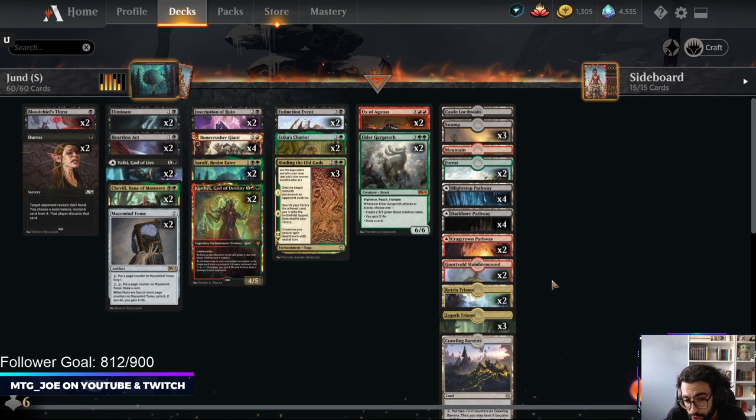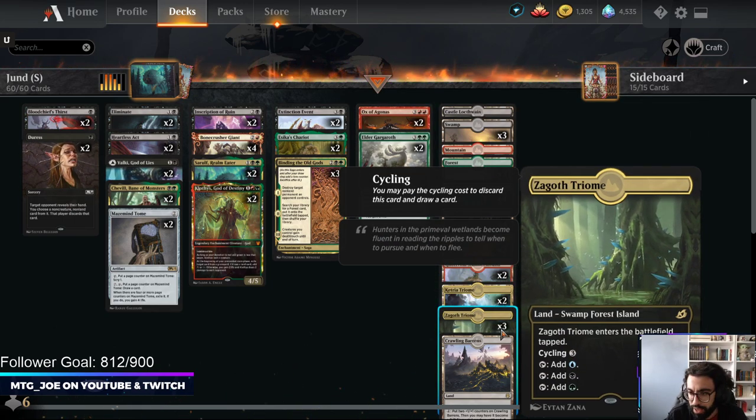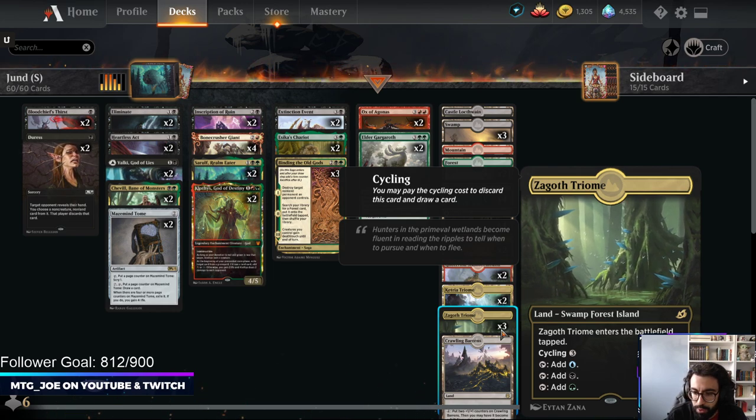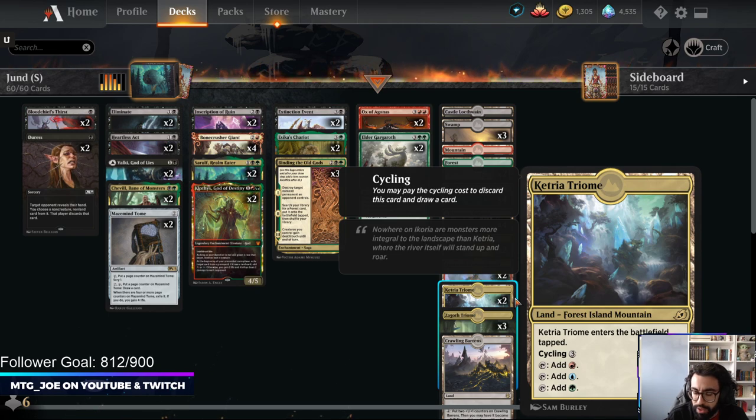There's no Jund Triome, so for Binding we're playing Ketria Triomes and Zagoth, but you can play Indatha — the Abzan one — basically just green-black or blue-green. I'm playing these over the snow duals because late game they also have the upside of being cycled if needed.